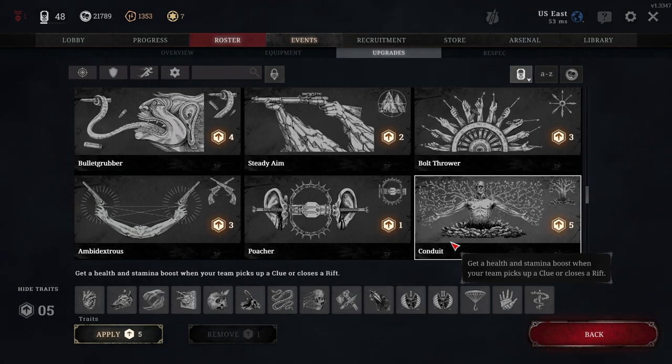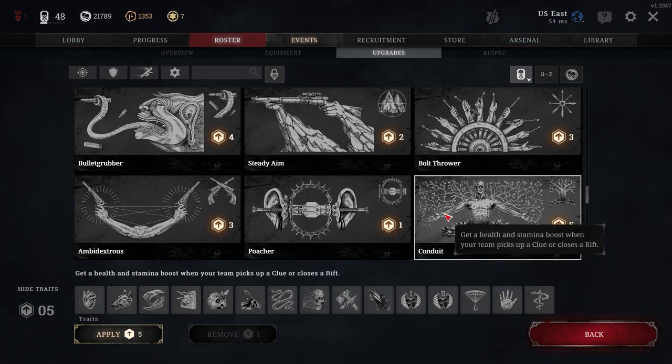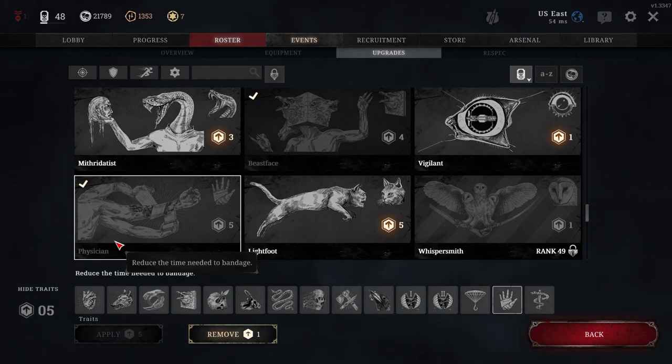Conduit is a five cost trait that gives you a health and stamina boost when your team picks up a clue or closes a rift. As you go through the map using dark sight, finding and closing rifts or picking up clues will give you stacking health and stamina boosts, making you healthier and giving you better stamina to run the map. Another one I use frequently for medical purposes is Physician — a five cost trait that reduces the time needed to bandage. In a pinch without a restoration or vitality shot, faster bandaging can save those split seconds that mean the difference between dying or getting your weapon out to fight back.